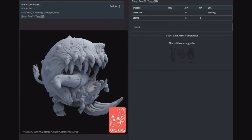Giant Cave Beast — quality four, defense three, with a giant jaw for eight attacks with rending and four stomp attacks at AP1, plus Boing, Fear Two, and toughness 12. It has no upgrades — it is a ball of angry meat to throw at the enemy. It's a fire-and-forget, go-over-there-and-cause-damage kind of thing. Goblins are stupid — I love it.